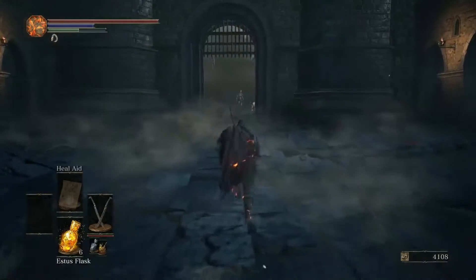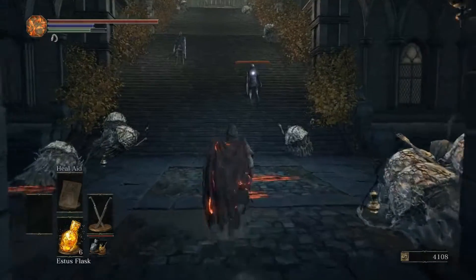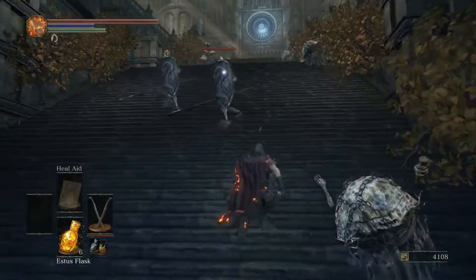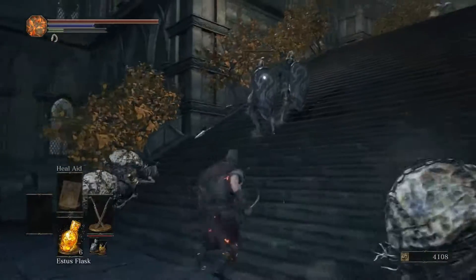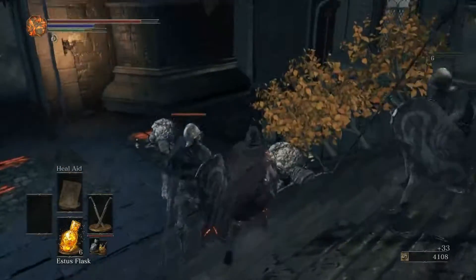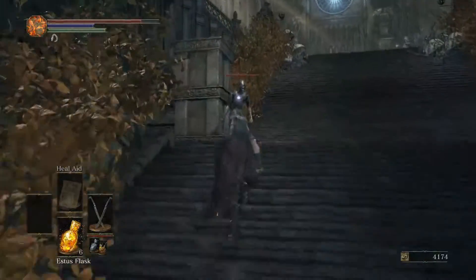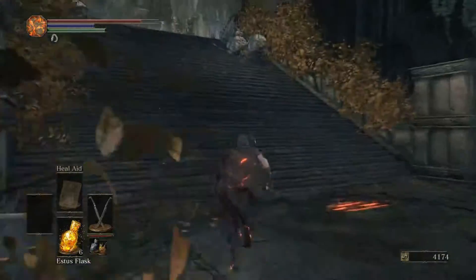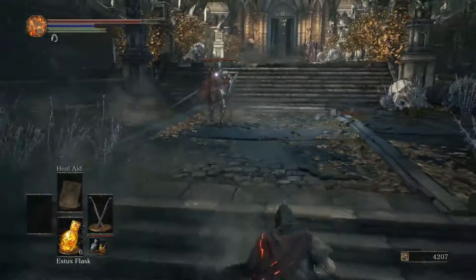Hug his left side until he starts doing really broad swings to hit that side. Even then, you can stick to his ass or stick to that left side. Just be careful — the problem with doing that is you will unfortunately get hit at random on the left side. Sticking to his back will help a lot, but his entire body during one of his moves is basically a hitbox.